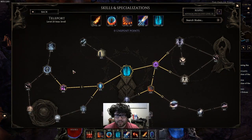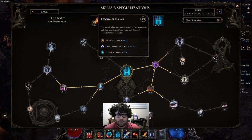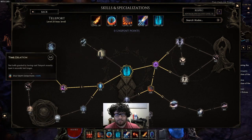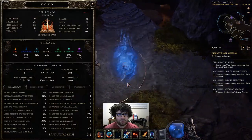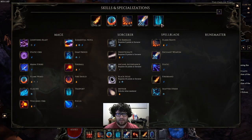Teleport gives us some resistances: Crystalline Passage gives 25% increased cold res, Resonant Plasma gives 25% fire and lightning res, then we get 50% increased damage. We take the time buff duration node so it lasts eight seconds instead of four, giving us elemental damage and res. I do need to cap my resistances just a little bit more with gear, but pretty much we're just using teleport to cap res and get more damage.